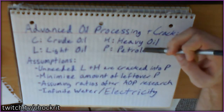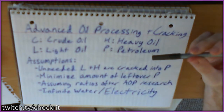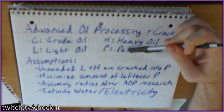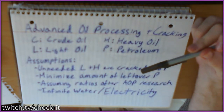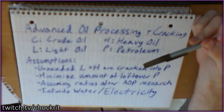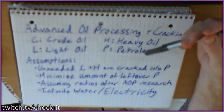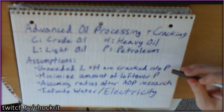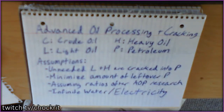It's a little more difficult to do with the liquids and oils, because you can make heavy oil into light oil and light oil into petroleum. It's hard to know — say I just need petroleum, what's the optimal amount of crude oil that I need? Or say I need some light and some petroleum but no heavy oil — what's the optimal amount of crude? You can't just make it a simple ratio like you would for any normal crafting ratio.